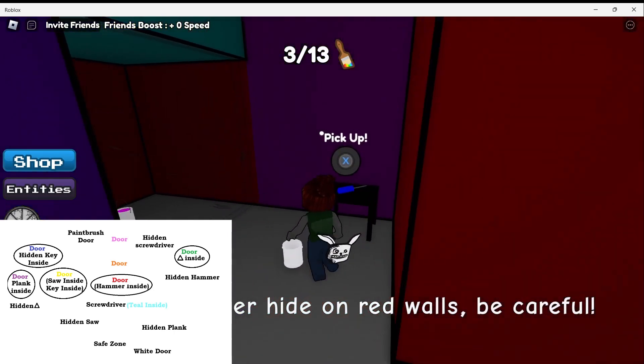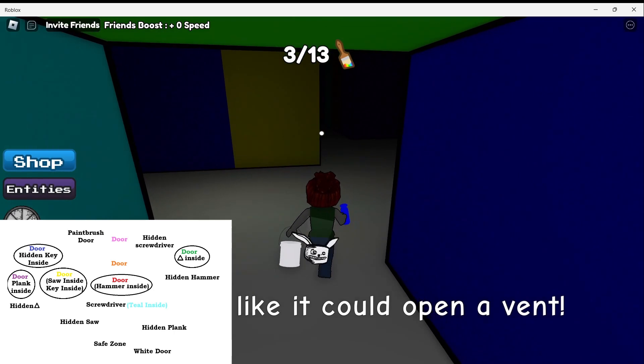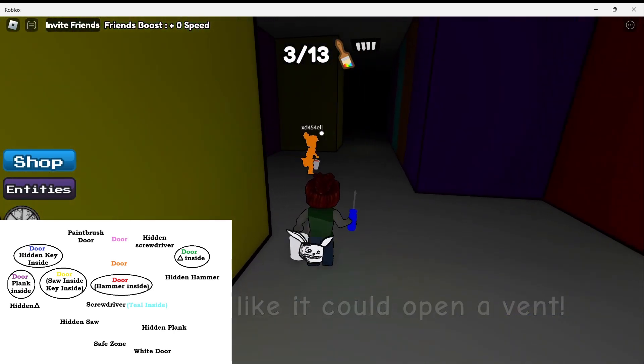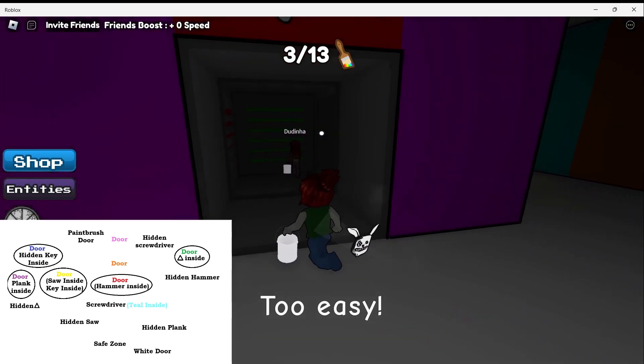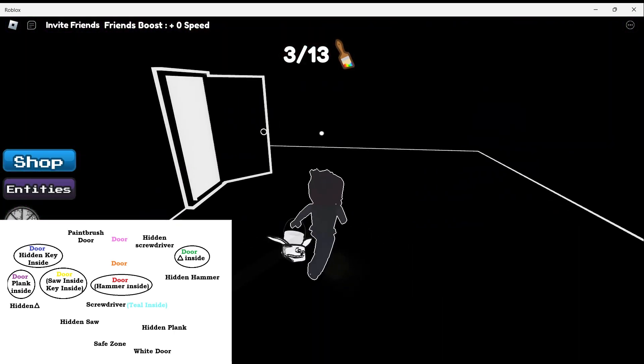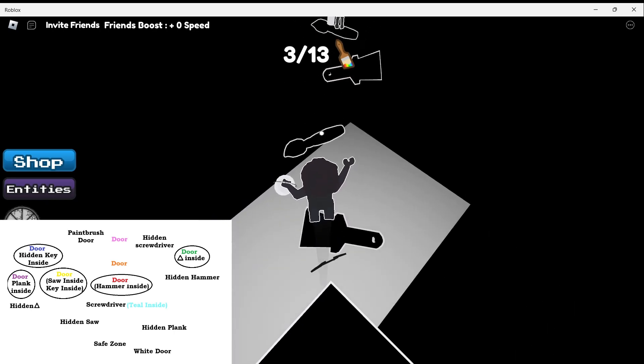Once you open it, pick up your screwdriver and we're going to the vent. To leave the room, just keep going straight. Turn left at the yellow wall and you'll see your vent. You open it, go inside. Here we need to complete a little obby.